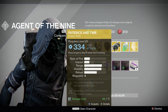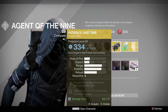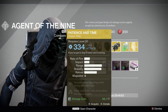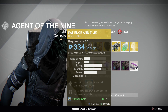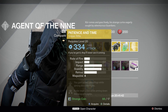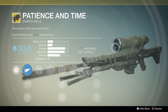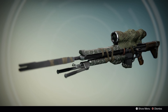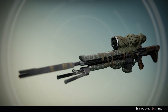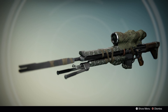The weapon of the week is Patience and Time, an arc sniper rifle with a base attack of 334 and attack of 365. Rate of fire is okay, impact is decent, range and stability are great, reload speed is awesome, and it has a magazine of four. Perks: you gain active camouflage while aiming down the sights, and radar stays active while aiming down the sights. If you do not have one, I suggest you get it.